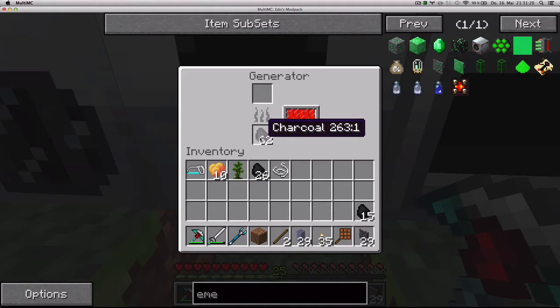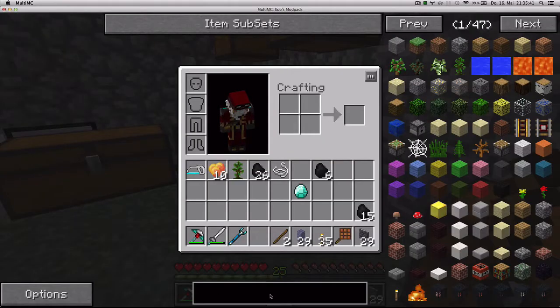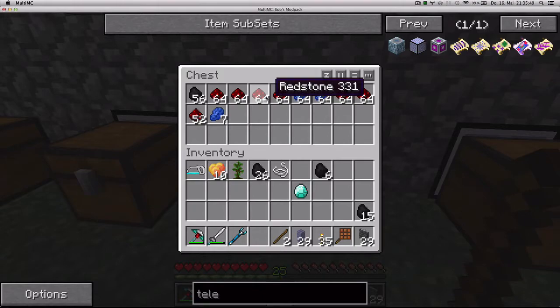I'm going to work on that in this episode. After much thinking, I have an idea — I'm going to make additional teleposers. I went mining between last episode and this one, and I'm going to get myself eight more teleposers.